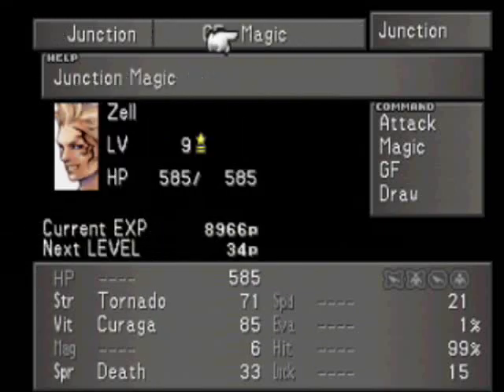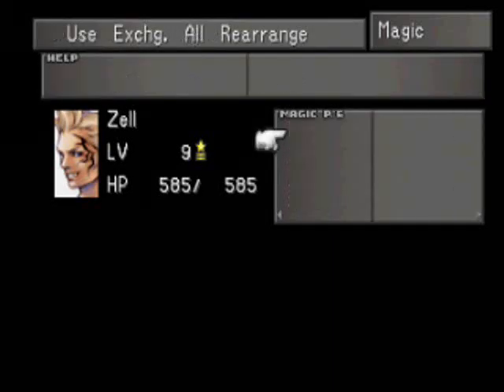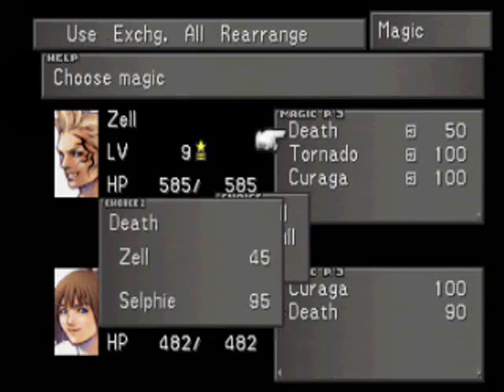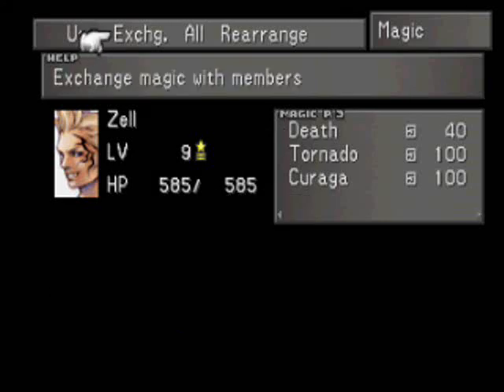Now we also need to go to the Magic menu. Choose Zell, go to Exchange. We want to click Death, go over here to Selphie — we want to split and give her the remaining 10 so that she has 100. There's a very good reason for this.